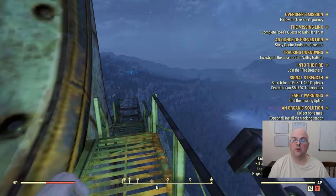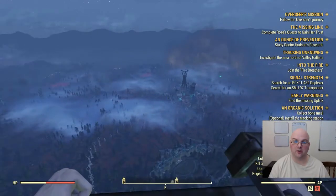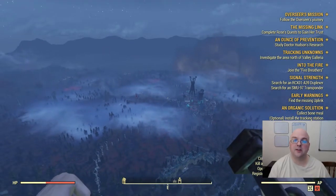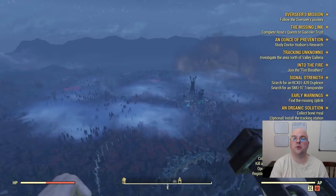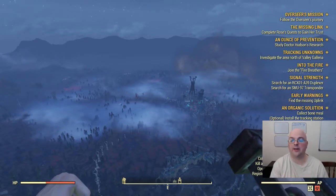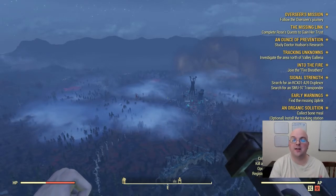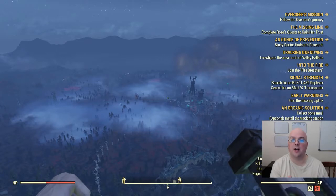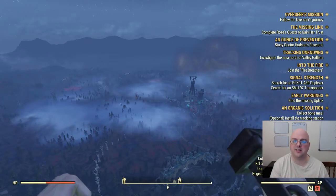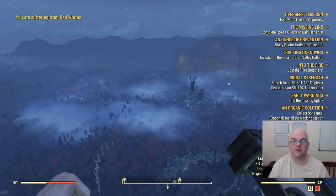Hello fellow vault dwellers, welcome to another Fallout 76 concrete farming video. In today's video I'm going to be showing you a location where you can very easily pick up 73 concrete in a single stop. That's 10 bags of concrete which are 7 a piece giving us 70, plus one garden gnome which gives us 3, for a total of 73.